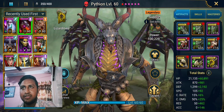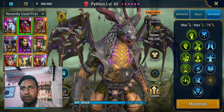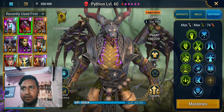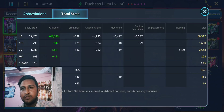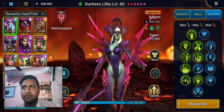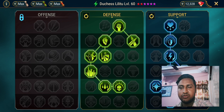Pytheon is built as a reviver in Stoneskin and Defiant sets, with the standard reviver masteries. Duchess is also built as a reviver with good health, good defense, and good speed with a great amount of resistance. Her masteries are the usual defense and support reviver masteries.